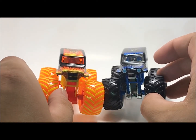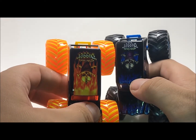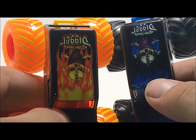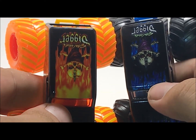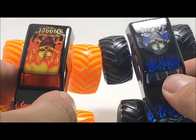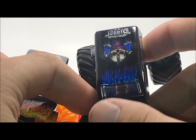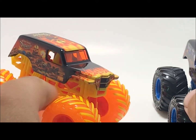I didn't think there'd be any difference, but actually there is one — the blue flames on the roof have a different flame pattern. Zooming in, you can see it's a different pattern on the roof. On the fire and ice truck, it kind of looks like the flames are spreading out as the truck moves. I'm not sure if there's a variant with that, but this thing looks pretty cool.